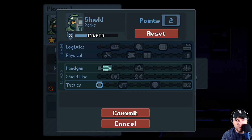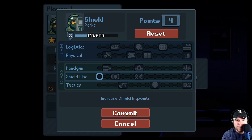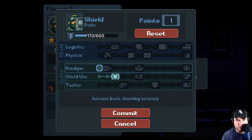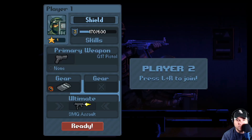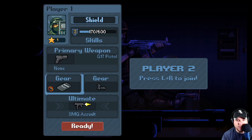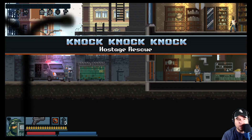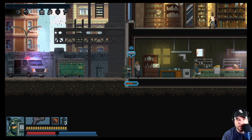Having only one star sucks — I don't think there's anything worth unlocking with just one. Let me redo an old level for more stars. I'm going to reset my skill points and grab the skill where your shield takes half damage when you crouch, since I'm always crouching anyway. Also, I just realized I bought flashbangs on my Assaulter — that would have been really nice last level.